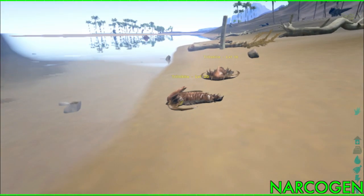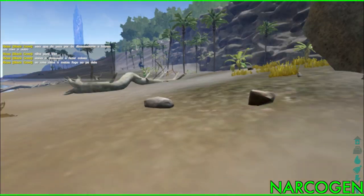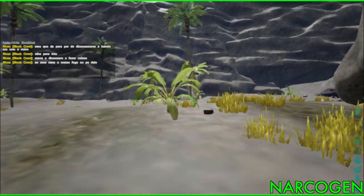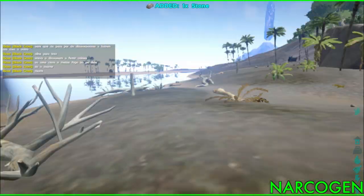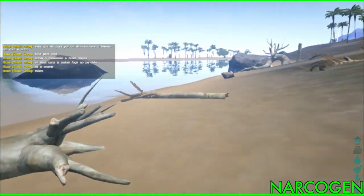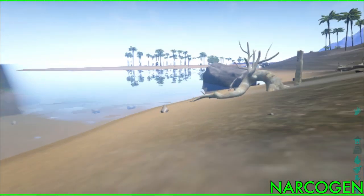I see some trilobites crawling around on the beach. My decision to go for this spawn zone seems like a good idea because I haven't seen another person who would have come along and hit me over the head with a rock by now. When I try to join your game from the Steam thing it says server is not responding — that was what it was saying to me too. I don't think you can just get in through the menu like that.